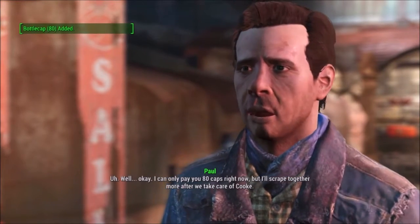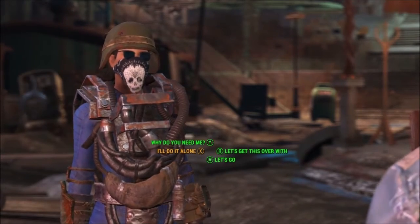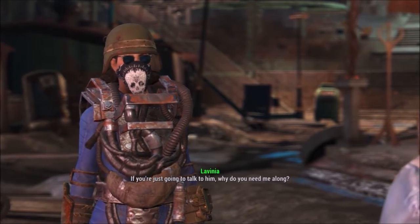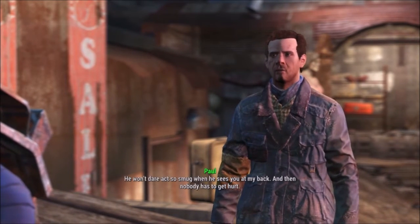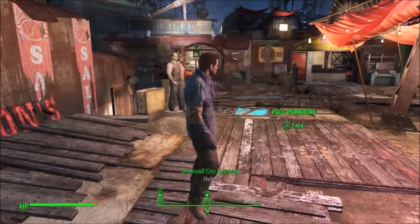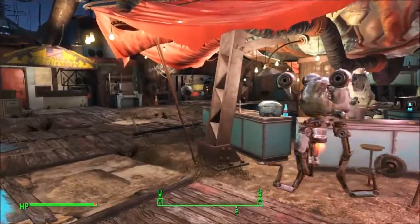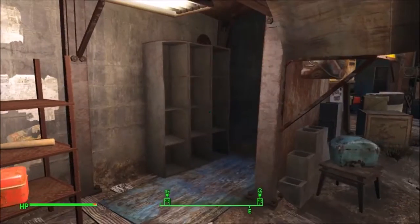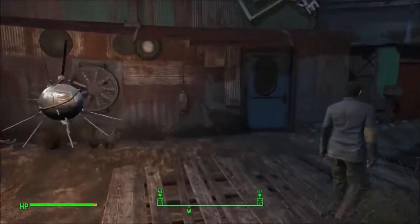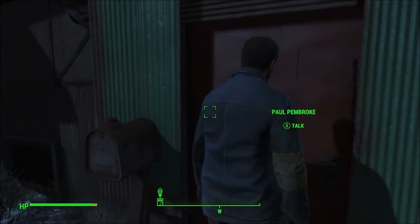You're gonna have to make it worth my while — well, now we've made ourselves look like hired thugs. Sorry Codsworth, I forgot he doesn't like that kind of thing. Eighty caps right now, but I'll scrape together more after we take care of Cook. Actually I don't even want to do it. If you were just going to talk to him, why do you need me along? No, I don't want to do anything like this. This was a bad plan, I don't want to help this guy — he's got it all wrong.